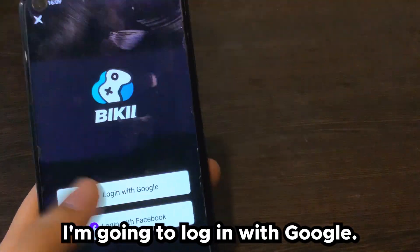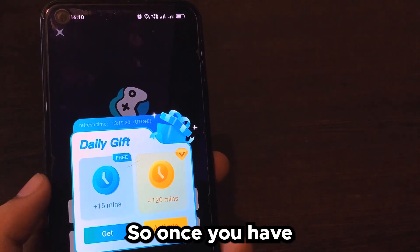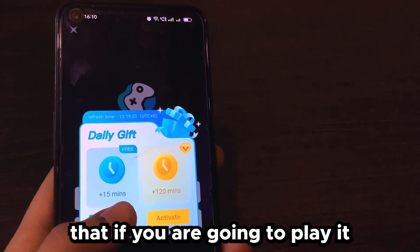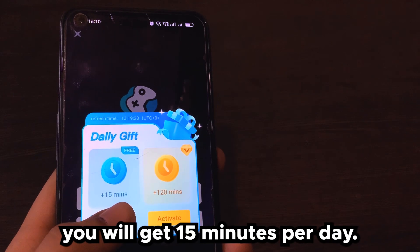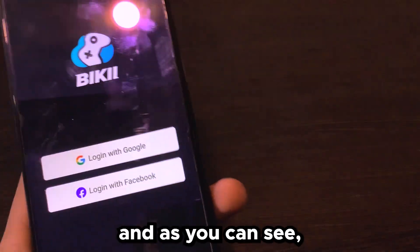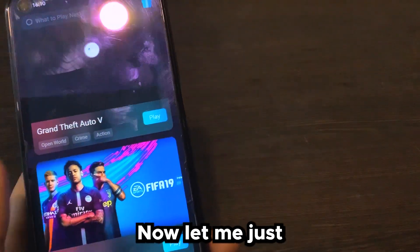It is now going to ask you for a login, so I'm going to log in with Google and hit Agree. Once you have successfully signed up, you will see a daily gift. If you're going to play for free, you get 15 minutes only per day, but otherwise you can pay to increase the time limit. I'll hit Get and claim the free option.